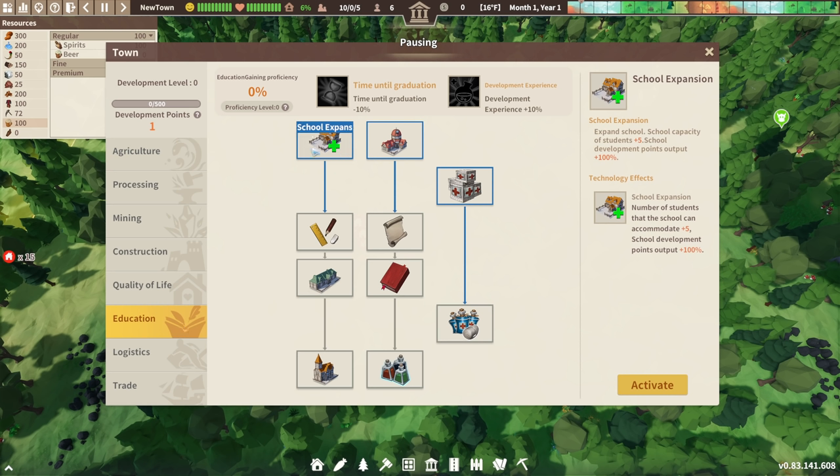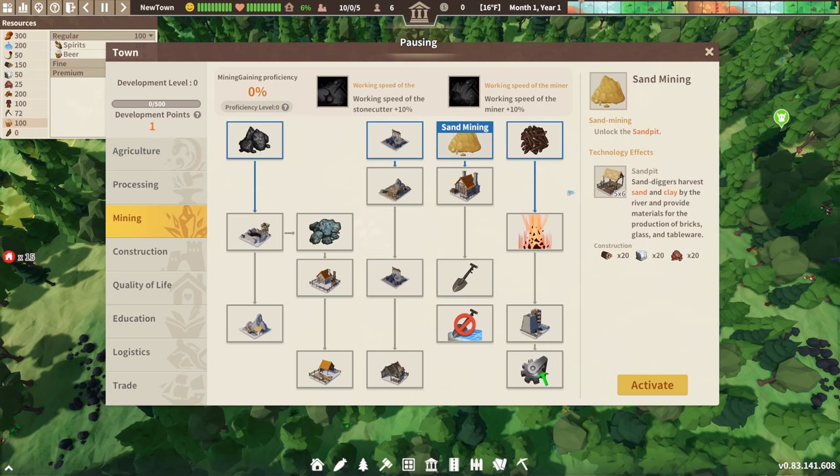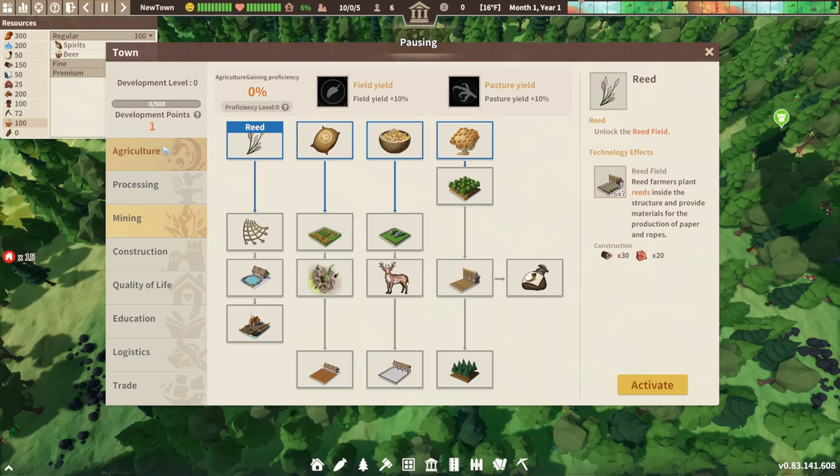This tab is your tech tree, your development tree. Development levels up the more people work in education-based occupations — a school helps your development rate, and a research institute helps even more. Some techs rely on others: for instance, you can unlock reed, but you might need sand mining first since reed requires clay.